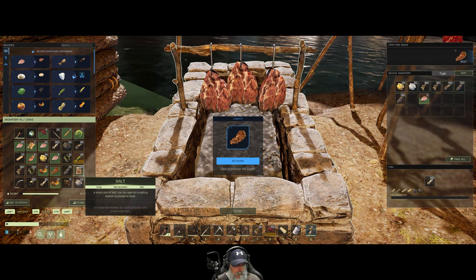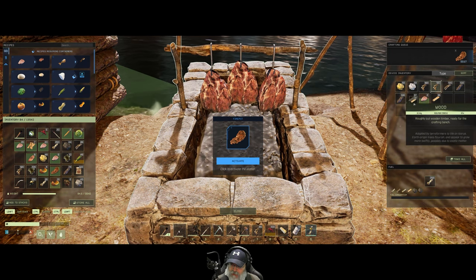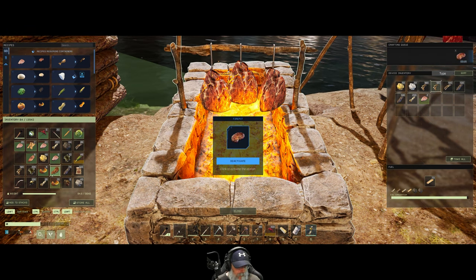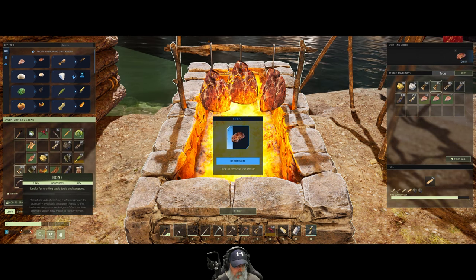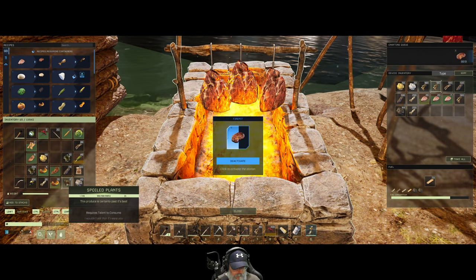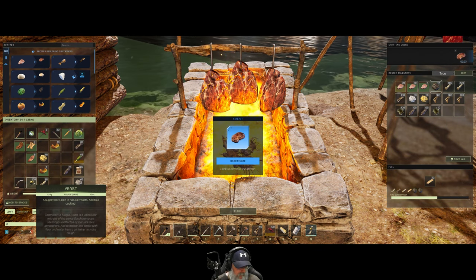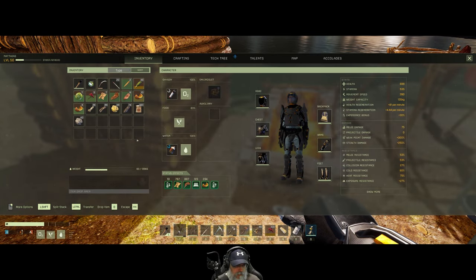We're probably going to need some charcoal so let's split this in half and activate that. We'll just throw all this meat in there, and any full stacks of other stuff we're currently holding. We don't care about spoiled plants - we'll put the fur in there and the yeast.